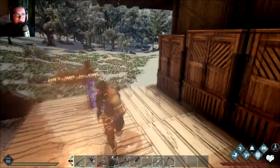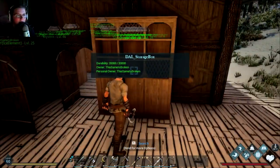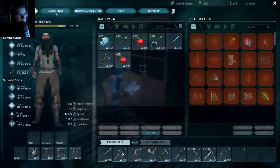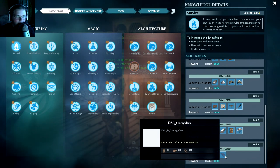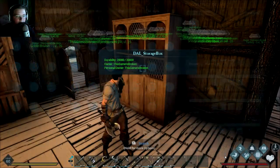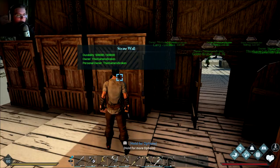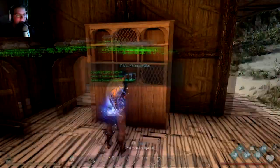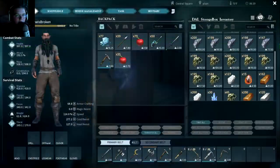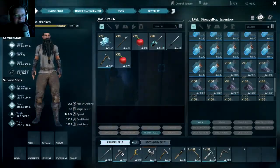In the new update came these storage boxes. I think they're crafted in the survival menu — they have a weird placeholder icon — but it's three large boxes, 30 rare stone, and twine. Basically they added an even bigger chest category: three large chests combined makes one of these, and this thing is absolutely gigantic.